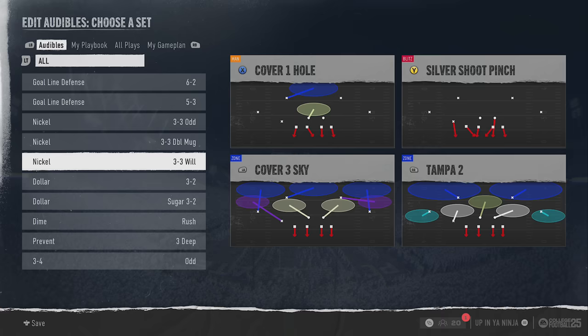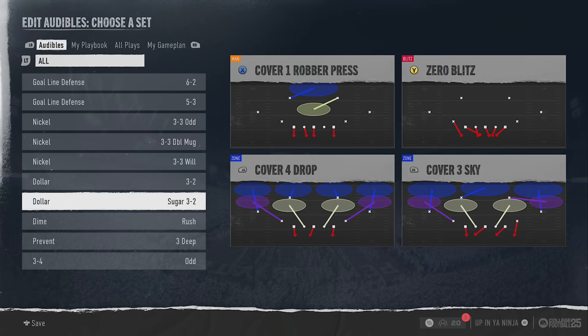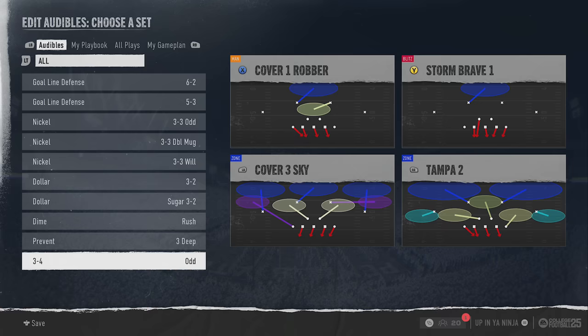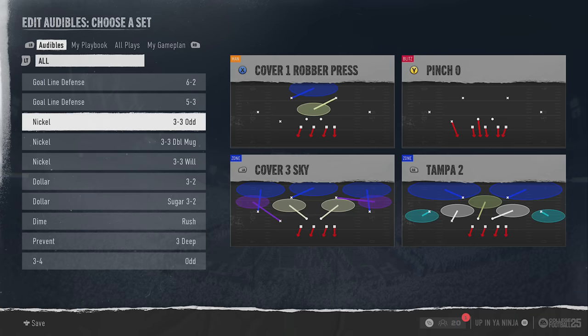The Nickel 33 World is basically your regular nickel defense but it's solid and still has a lot of use. The Dollar 3-2 is still one of the metas - you still have the DB Fire 2 and Spinner Blitz, all still very effective. The Sugar is similar to the 3-2 except the linebackers are actually in the box, so it's definitely usable. The Dime Rush is one of the better defenses in the game, and the 3-4 Odd is still one of the better big defenses for people who like to play under center.